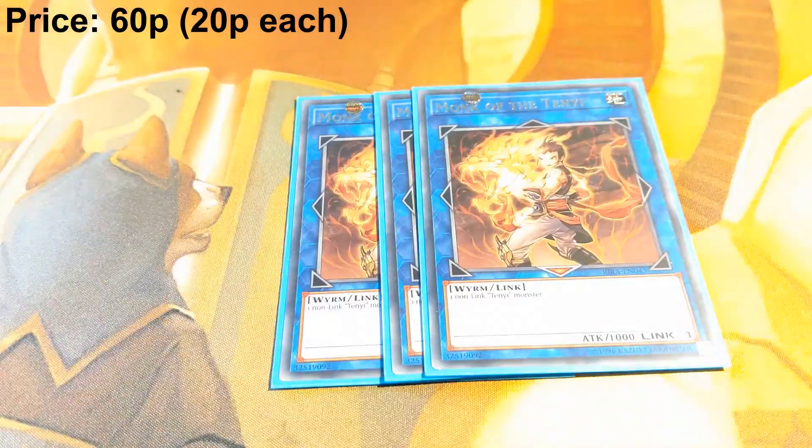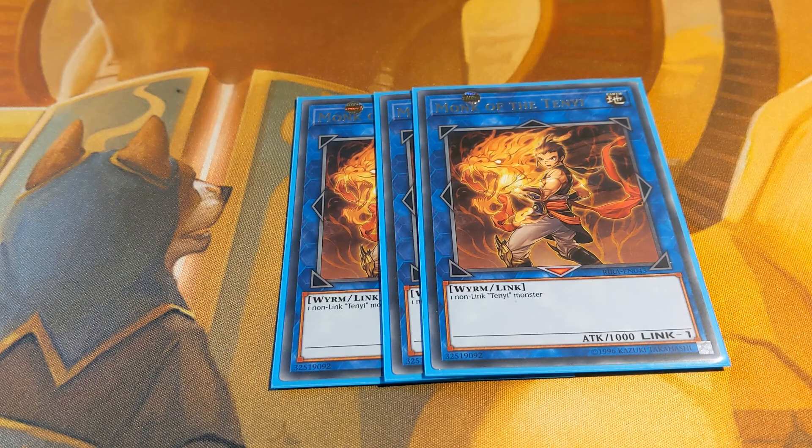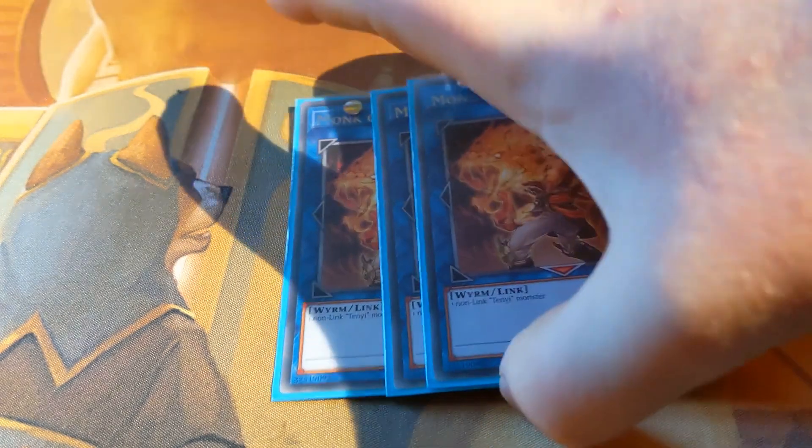That's the main deck — now we get onto the extra deck. We have three copies of Monk of the Tenyi. This is a generic level one link with 1000 attack. It's got no effect so it has all the synergies with your non-effect cards. It'll be your first stage in all your Tenyi combos essentially.